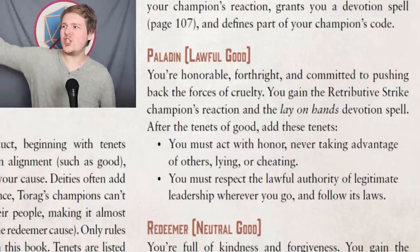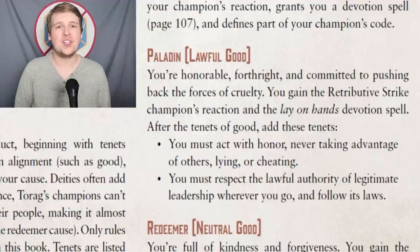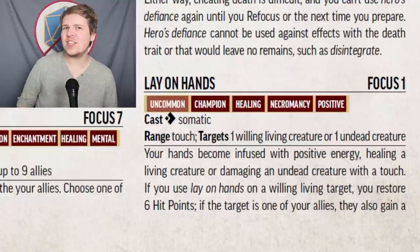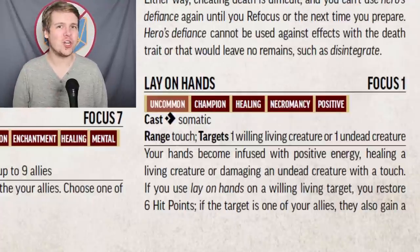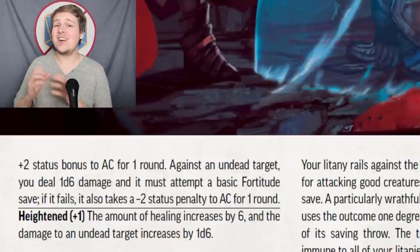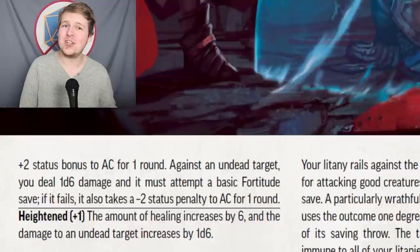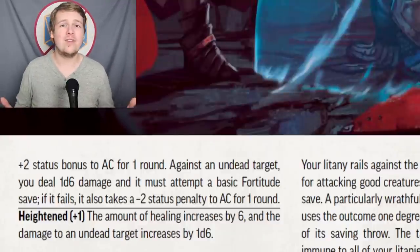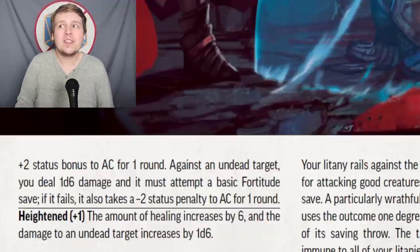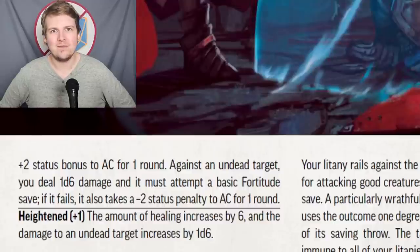The paladin is the classic self-righteous, 'I am the bringer of justice, I will punish the wicked and help the innocent.' All good alignment champions get the Lay on Hands devotion spell. Lay on Hands is a one-action focus spell that is actually pretty versatile. If you target a willing living creature, it restores 6 hit points and grants a plus 2 to their armor class for one round. If you target an undead creature, they make a basic fortitude save against your class DC, and if they fail, they take 1d6 damage and lower their armor class by 2. Every two levels this automatically heightens, increasing the healing by a flat 6 points and the damage by 1d6, which makes this an amazing recovery spell because there's no rolling.